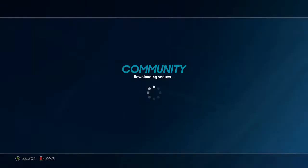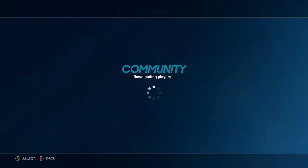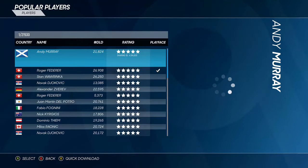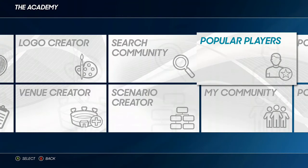Just before we go, let's have a look at the Academy so you can see what you can download that other people have created and put straight into your game. Here you can see a bunch of venues — Roland Garros, Wimbledon — generally created in the first AO Tennis game but usable in AO Tennis 2. Going over to players, here's Andy Murray. The Roger Federer has been made with something called Play Face and I think that looks really good — he's in my game and you don't really feel like you're missing out on not having the licensed players because of that. Anyway, that's AO Tennis 2 — a quick look at a quick game. If you want to see more, let me know in the comments. Thanks for watching and I'll see you next time.